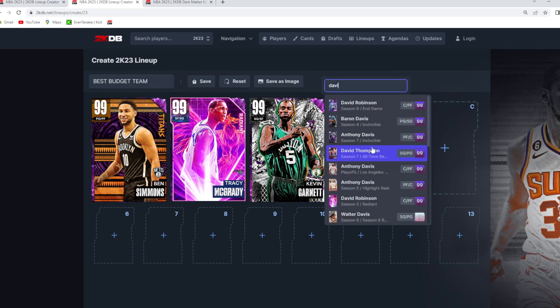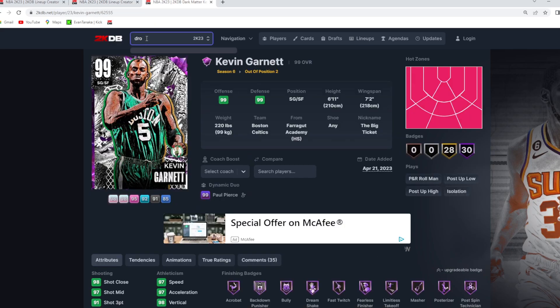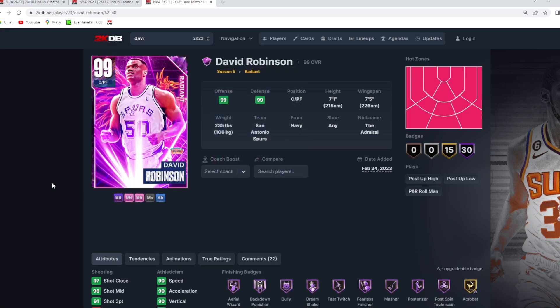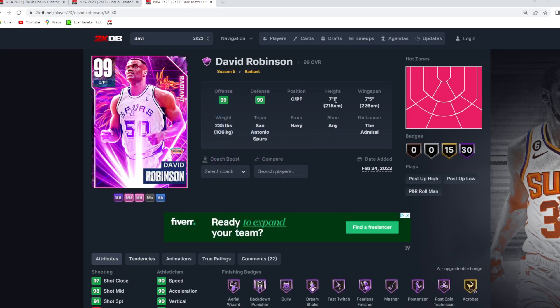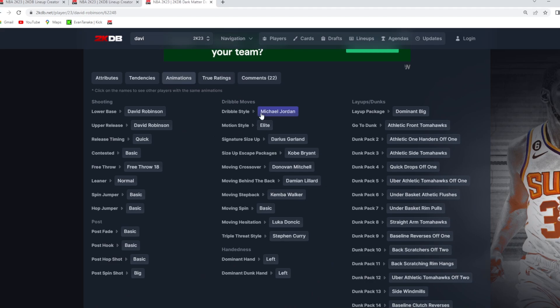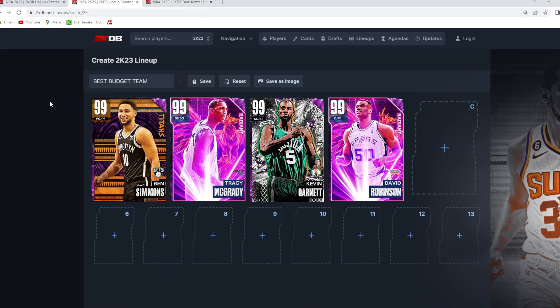For the starting power forward position, it's going to be another card from the Radiant set — the Radiant Dark Matter D-Rob. Just like a lot of cards, his price has gone down a complete ton. He was like 70-80,000 MT before the new Luka Doncic endgame packs came out. We got the endgame David Robinson, who completely crashed the price of his Dark Matter version from the Radiant set. He's still a really good power forward — 7'1" at the 4, 7'5" wingspan, still plays really good defense in-game, and this card is actually below 20K. A lot of these cards, I'm still kind of confused how they're actually budget cards.